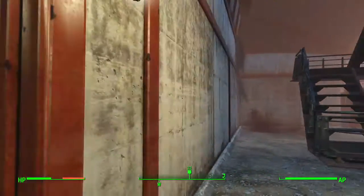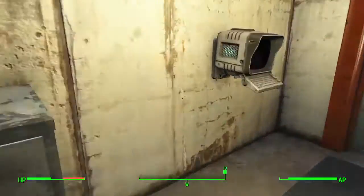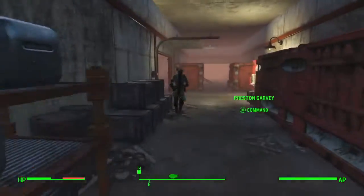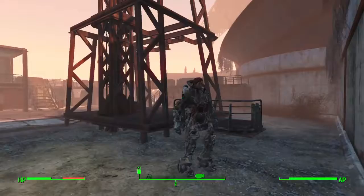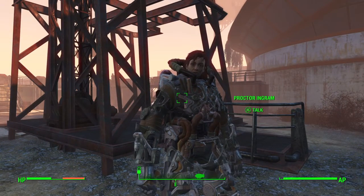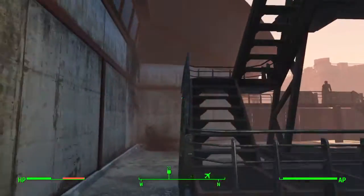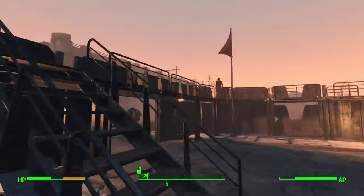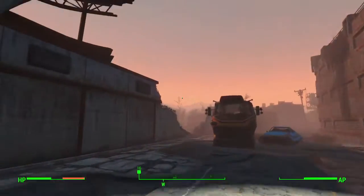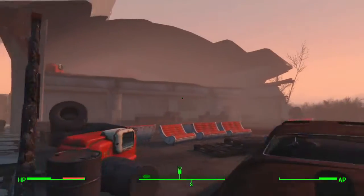You're going to help me open that door? How am I supposed to get in here? It's locked. Proctor Ingram — treat your power armor well and it can get you through anything. True that, brother.